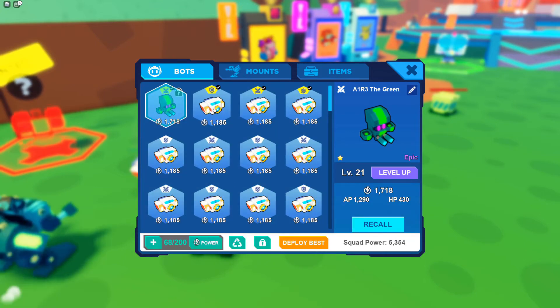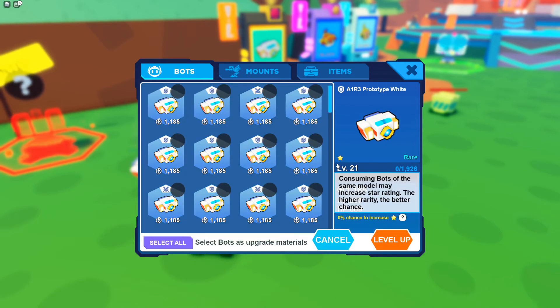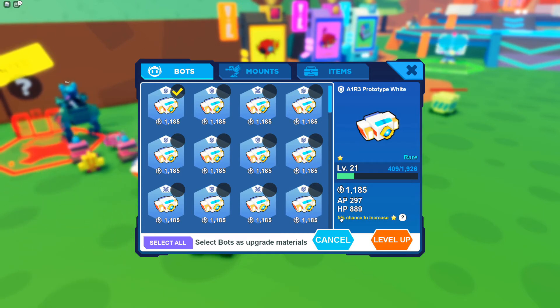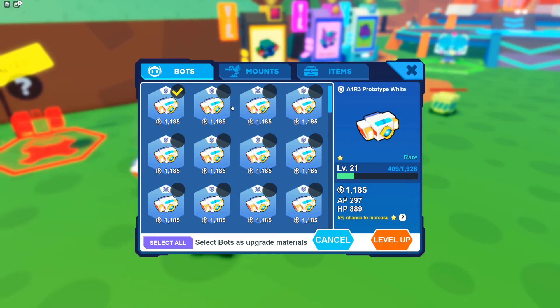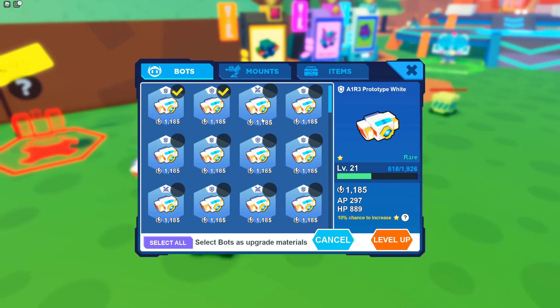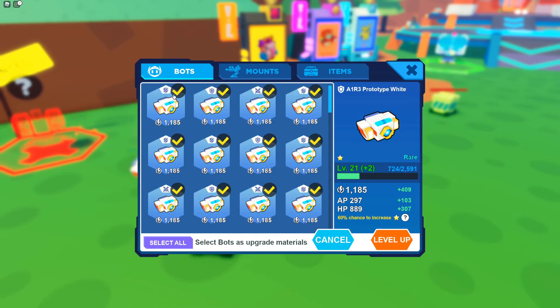Here's what that means: I'll be leveling up my Prototype White. If I select the same type, it goes up by five percent. If I select another bot of the same type, it goes up by five percent again — and it keeps going up every single time you select the same type of bot.